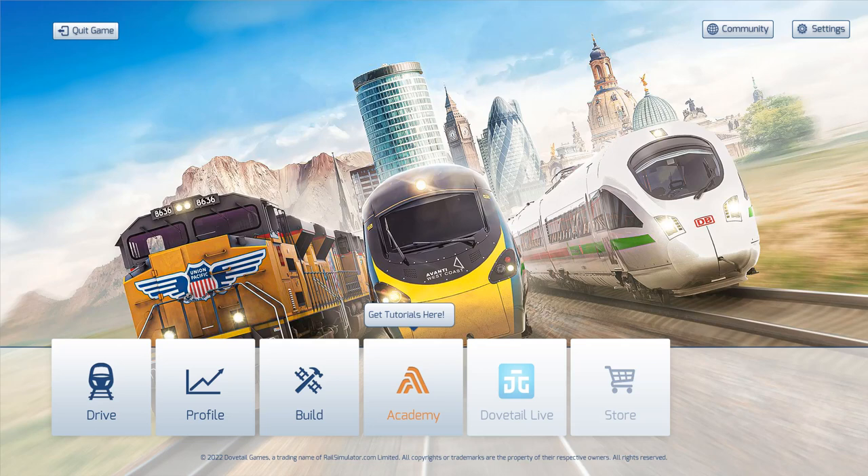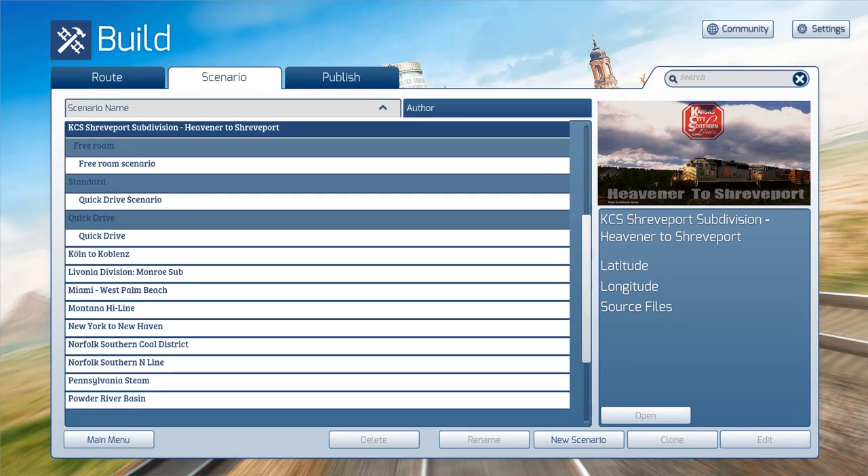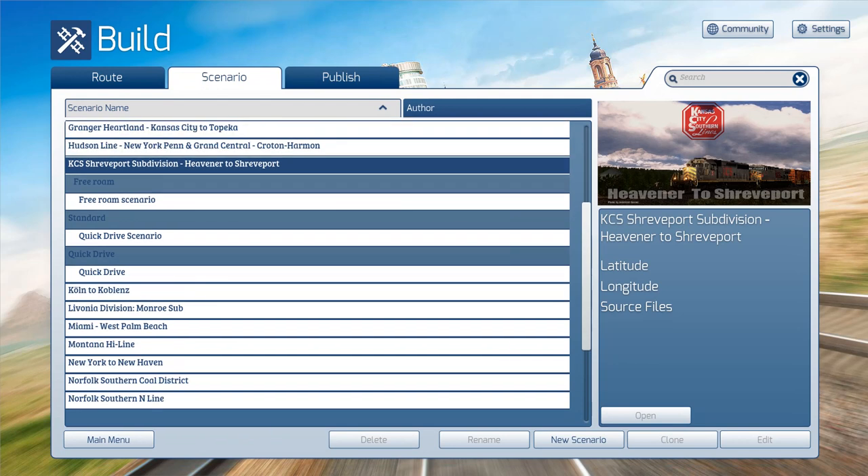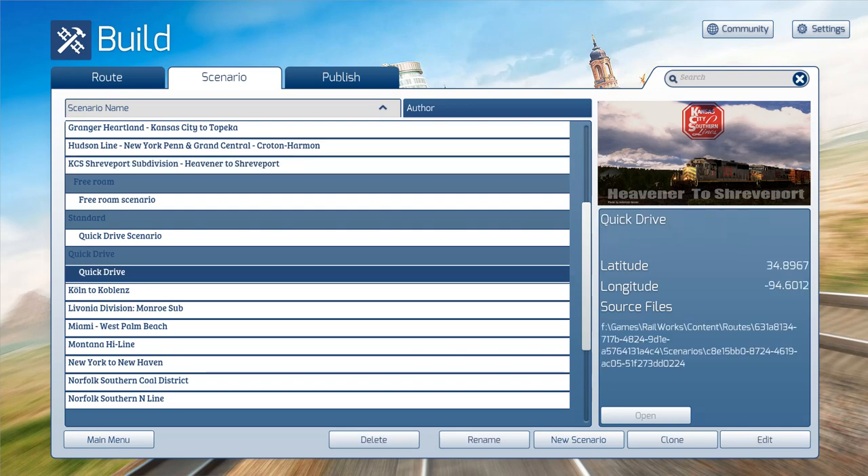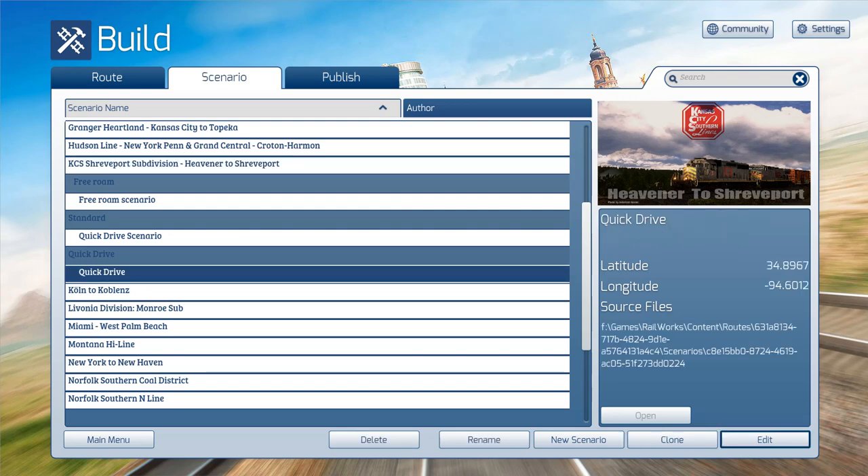This is a quick fix and I'm going to show you guys how to fix that, so let's jump straight to it. What you do is go to Build, go to Scenarios like what I'm at right now, and find the Shreveport subdivision. Look for the Quick Drive scenario. When you find it, click on Quick Drive and click Edit.